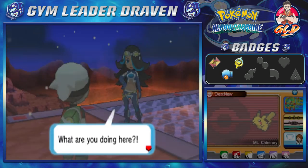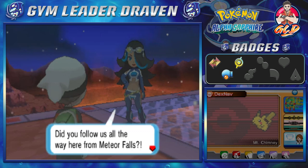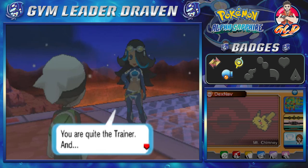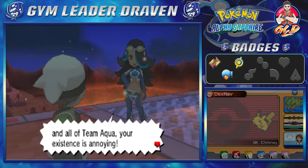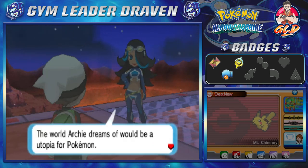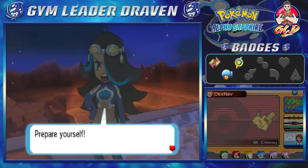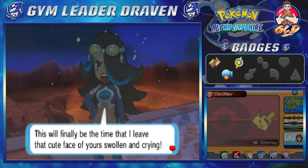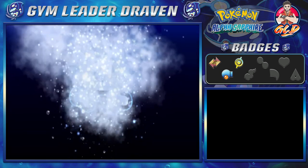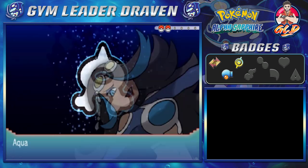She's looking fine, as always. 'What are you doing here? Did you follow us all the way from the Meteor Falls? Well, hey, good job, kid. I admit it — you are quite the trainer. And to Archie and all of Team Aqua, your existence is annoying. The world Archie dreams of would be a utopia for Pokemon. I can't let you get in the way of someone pushing towards a perfect world. Prepare yourself.' And here we're taking on Team Aqua admin, Shelly.